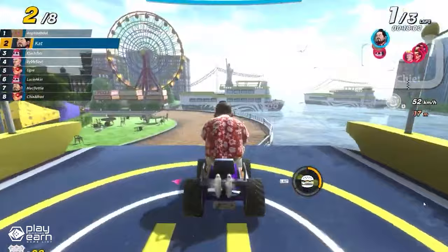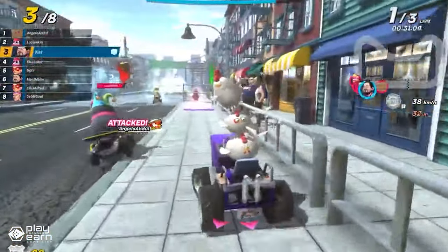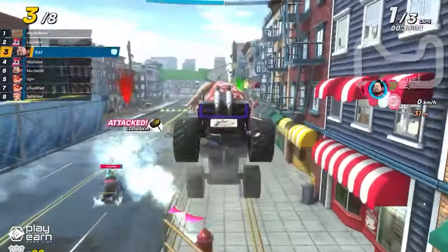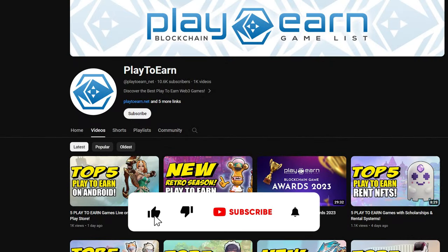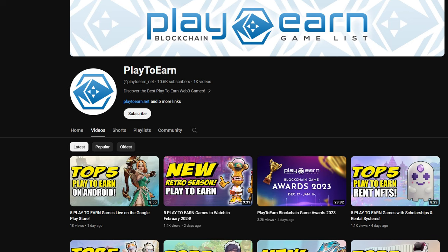If you're interested in trying out Rumble Racing Star, you can download the game on multiple platforms right now. For more info, you can check their website. Don't forget to leave a like and subscribe to our channel so you're always updated with games on Polygon. And now let's get straight back to the list.